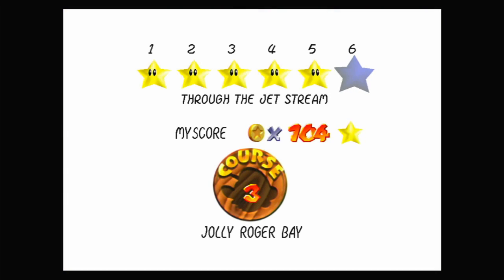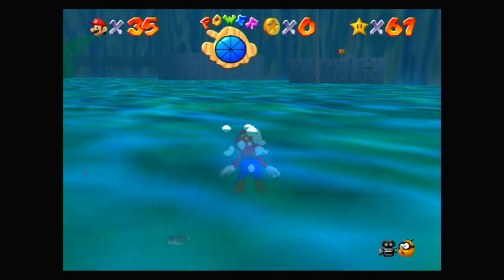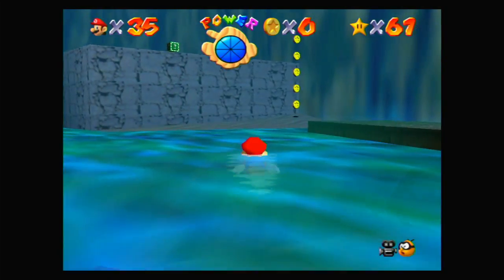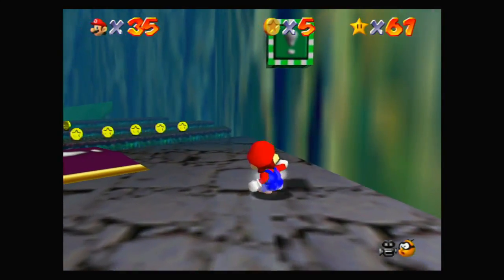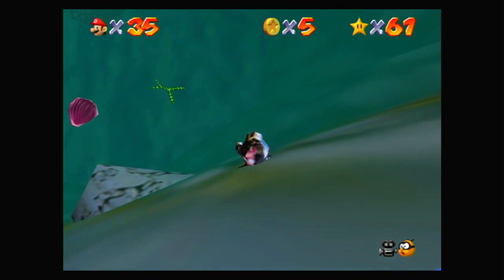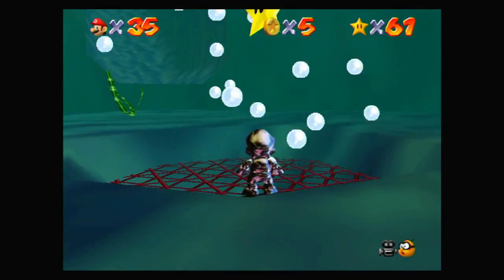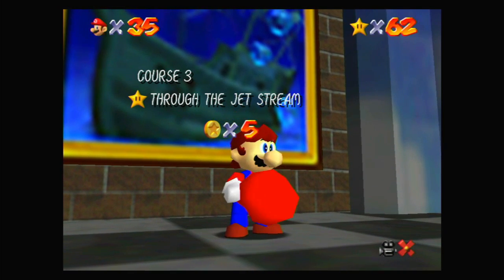And the last star of Jolly Roger Bay in the first section of the game — through the jet stream. If you hadn't guessed already, we need to get the metal cap, because the last star is at the bottom of this level in the current. So we need to have something that won't be affected by the current, which is the metal cap — it means we won't be pushed away because we're heavy. Heavy Mario. We can also just walk down this slope, which I think is funny. We need to go fast because this is going to run out. I like the metal cap theme. Anyway, let's grab that. First four worlds 100%ed and the first section of the game complete.